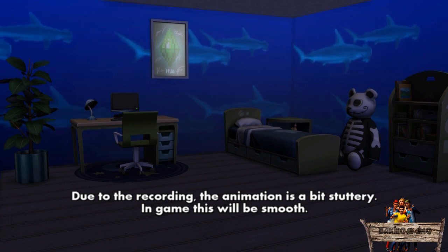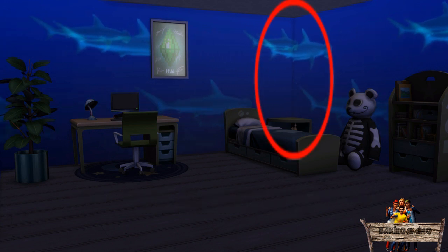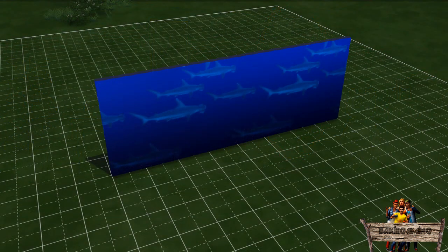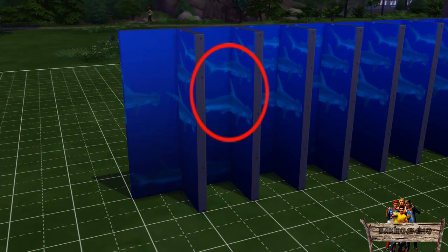I did this on purpose so it will look like the smaller ones swim a bit further away. To make the sharks go around the corner like you see right here, first make a wall of for example 8 tiles, then make small corners on each tile and find one where a shark will swim around it.